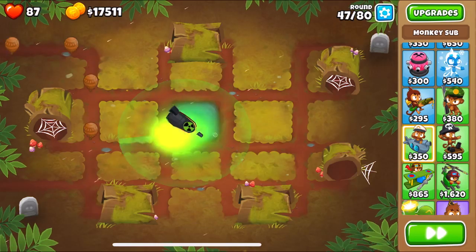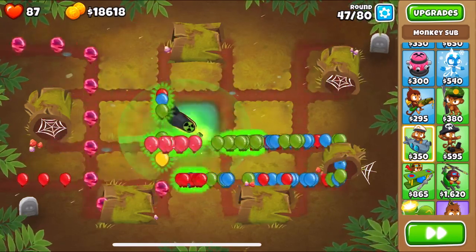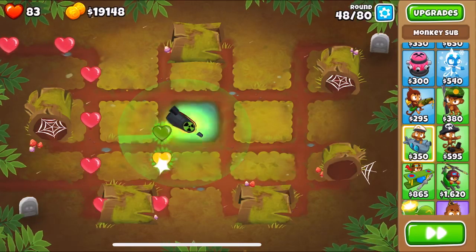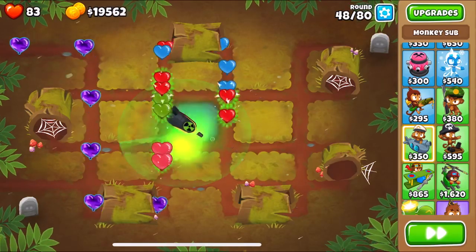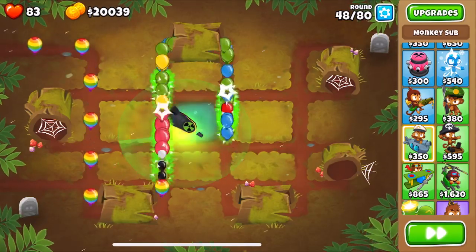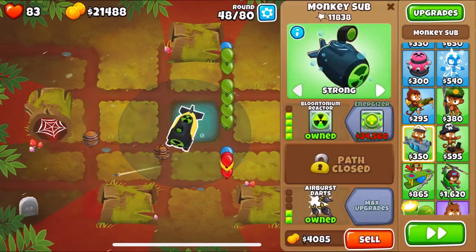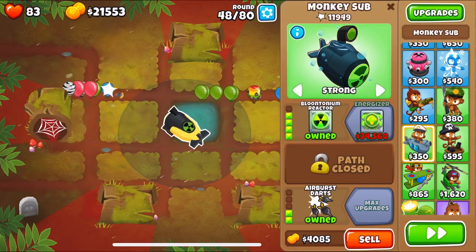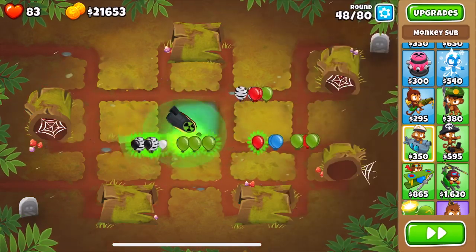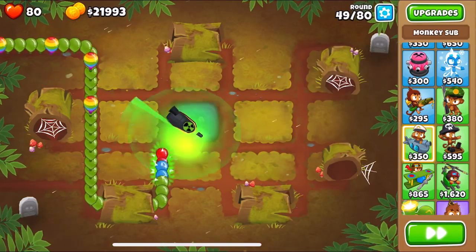We micro the sub to 'strong' targeting when the ceramics appear, then switch back to submerge once the ceramic layer is popped. On round 48 there are only three fortified ceramics, so it's very easy and you shouldn't be losing too many lives. I'm doing this without monkey knowledge, so everything you do will be even smoother with faster timings.